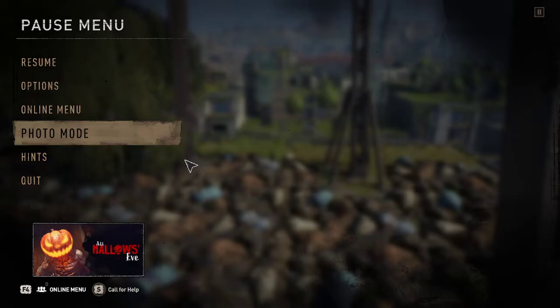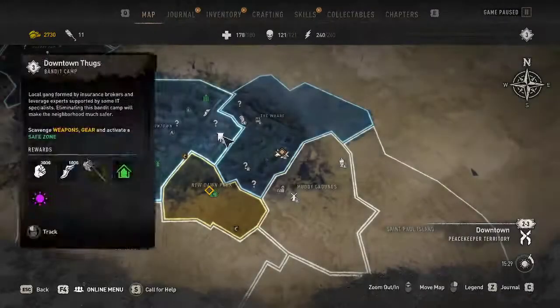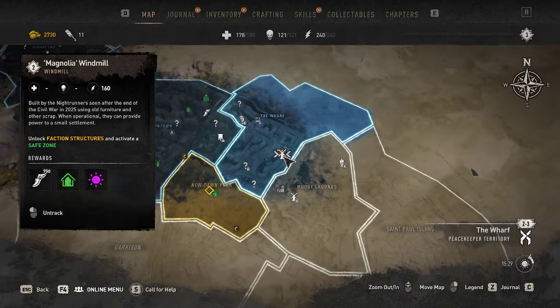Welcome back guys, we're going to be playing some more Dying Light 2. We're going to be doing this windmill right here. After this windmill, that should be all the windmills that I know of that we need to do and show how to do. This one's a little trickier to do, but I have confidence that we'll be able to do it, so let's get into it.